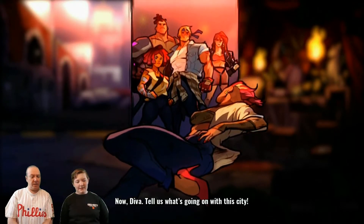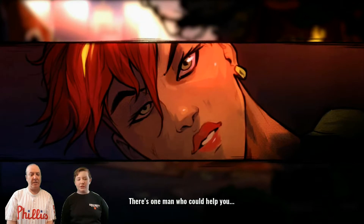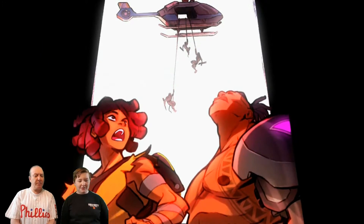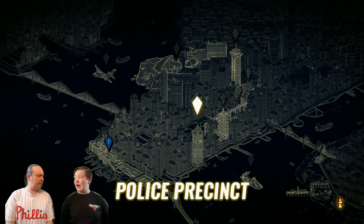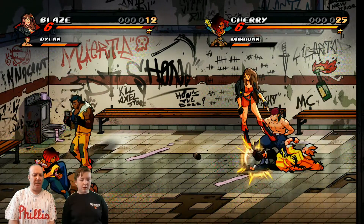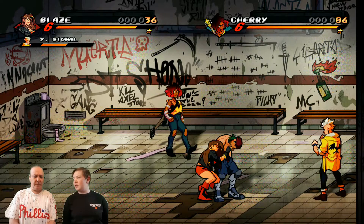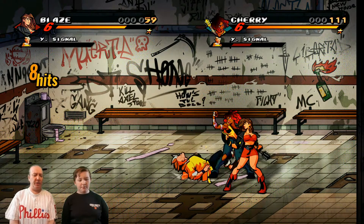It looks like we're going to get another little cutscene. Axel is looking very different — that's not a massive problem. Do you think we'll get Max and Skate and Adam later? That would be nice, and maybe there are some original characters for this game too. During that cutscene the police arrived by helicopter and probably arrested us — not that the story was ever an important part of Streets of Rage; it was just about having fun.